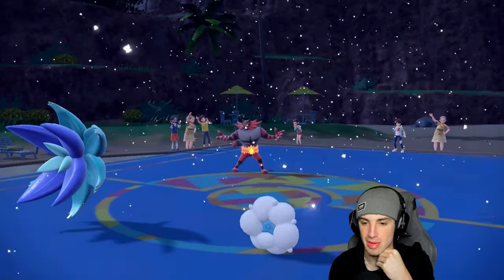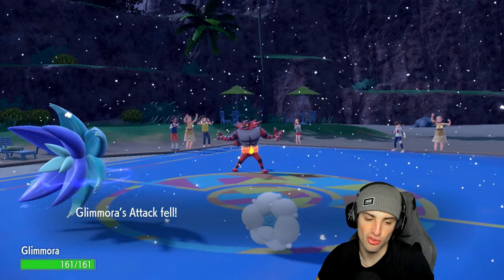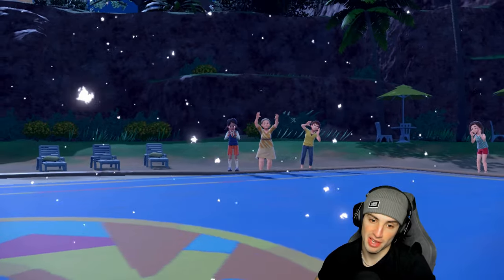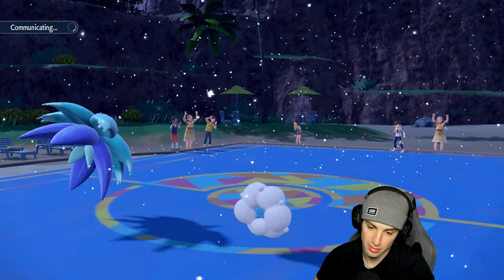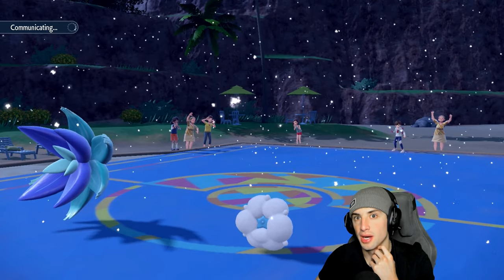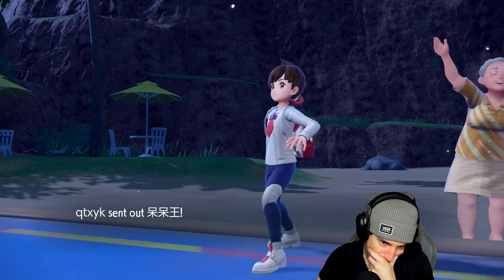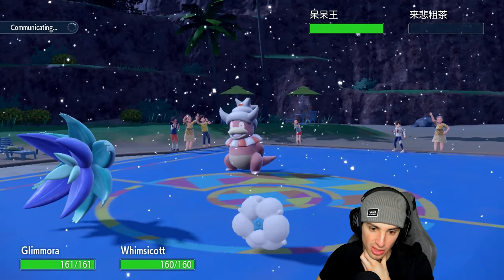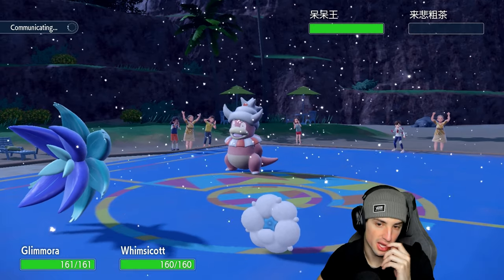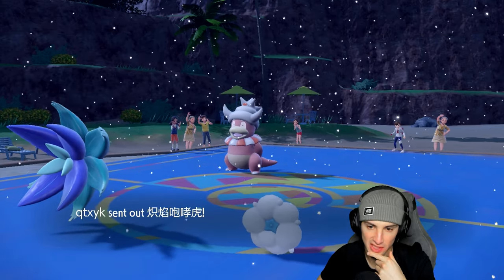We got rid of Sinistcha. Incineroar uses Parting Shot, dropping our special attack back to normal. I can bear with normal. They could go back into Incineroar with the Fake Out option. I still have Tera which is good. I think they go into Incineroar or maybe back into Slowking. Depending on their last Pokémon — if it's Ninetales or Sea of Beginnings — I'd love to pop Sunny Day.